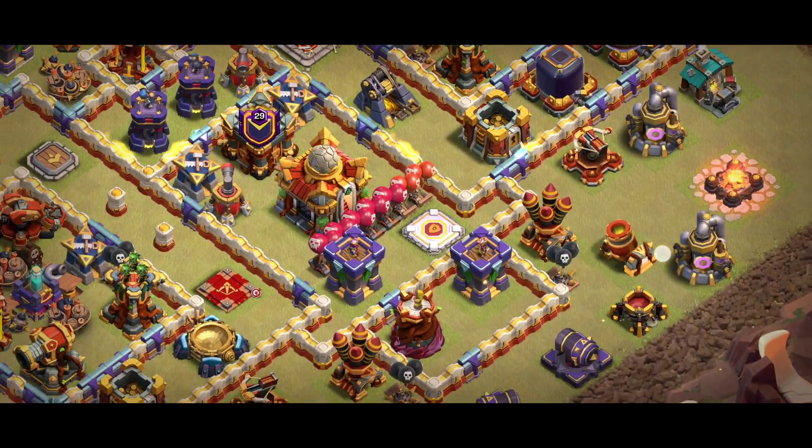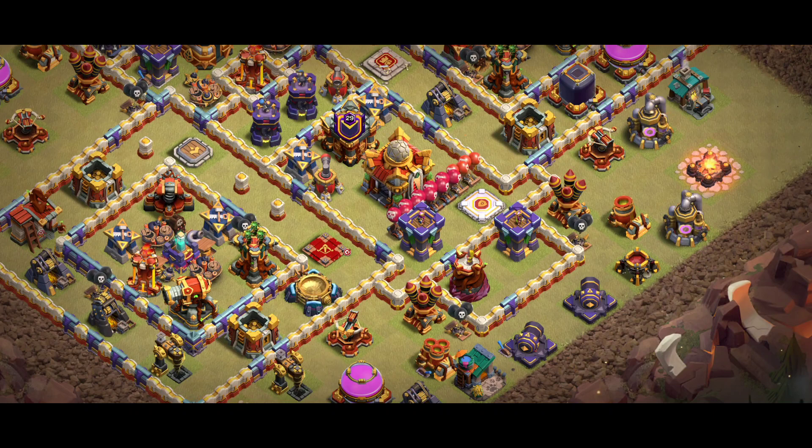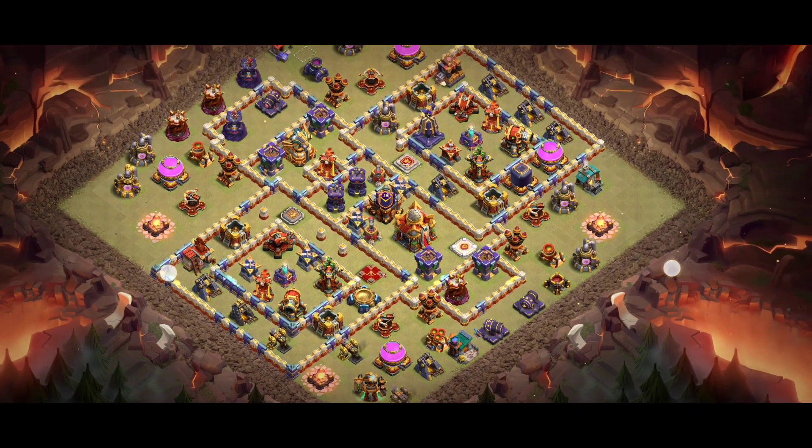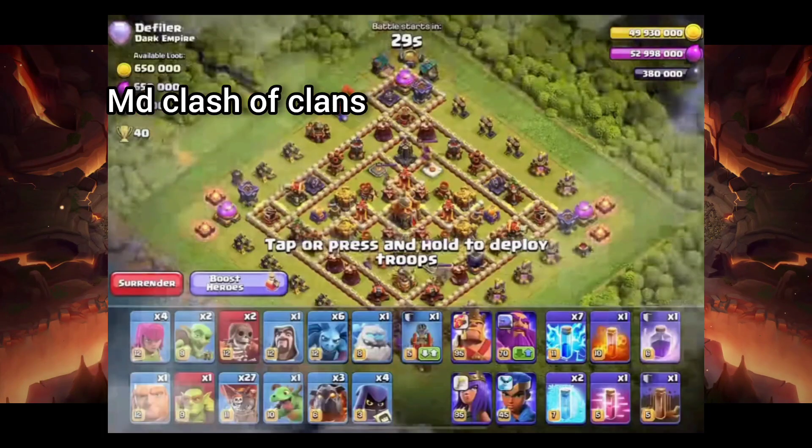Around the town hall you can see there's a lot of red compartments, because anyone wanting to use a blimp will be countered — that's why they are placed there. We have two air defenses there. There's some background noise from a kid which is breaking my focus, but let's move on to base number five.